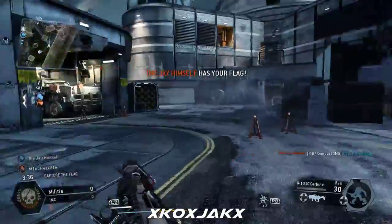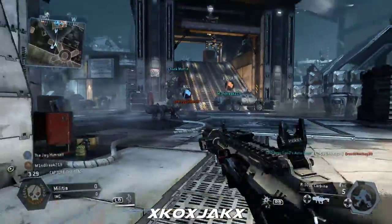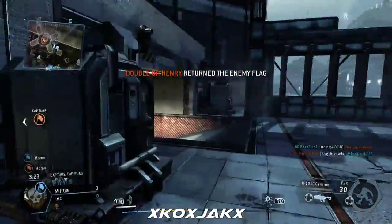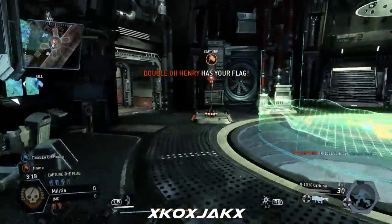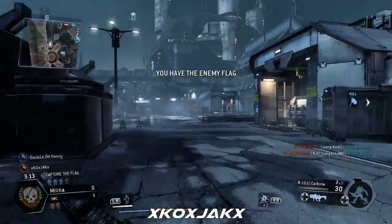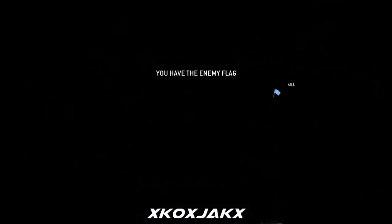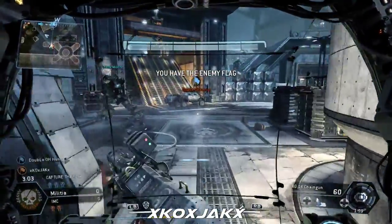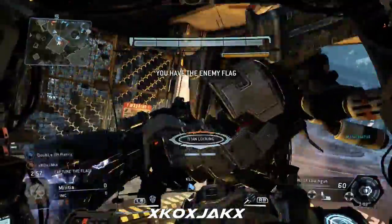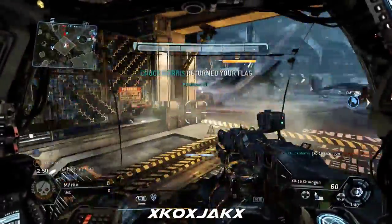The enemy has our flag. The enemy dropped the enemy flag. The enemy returned their flag. The IMC have our flag. We got the enemy flag — now bring it home. Control transferring to pilot. The IMC dropped their flag. Flag — return to base. Good work.